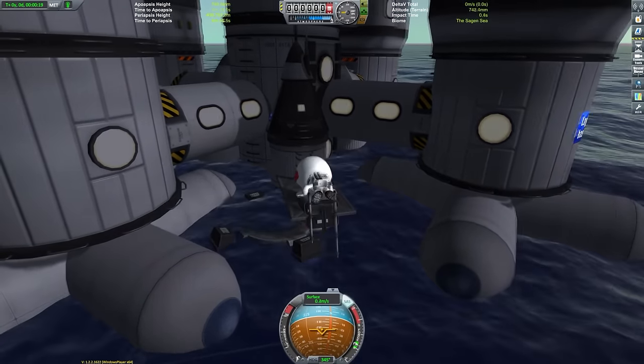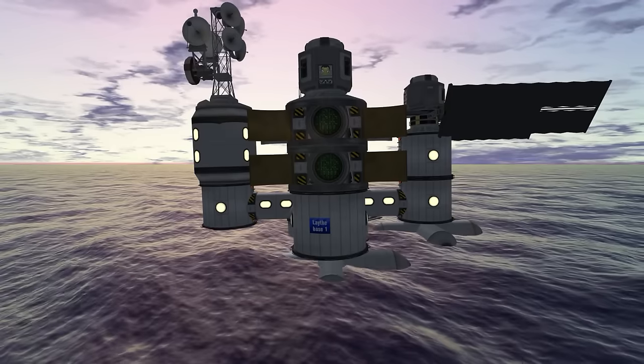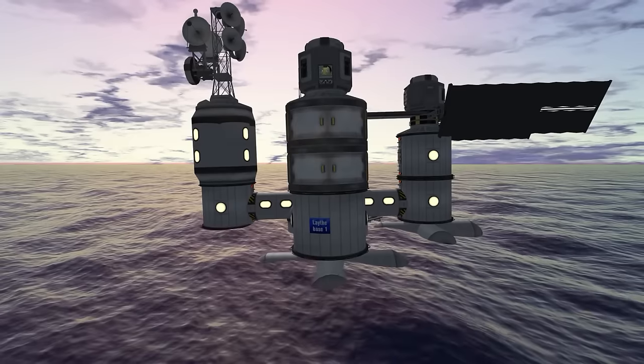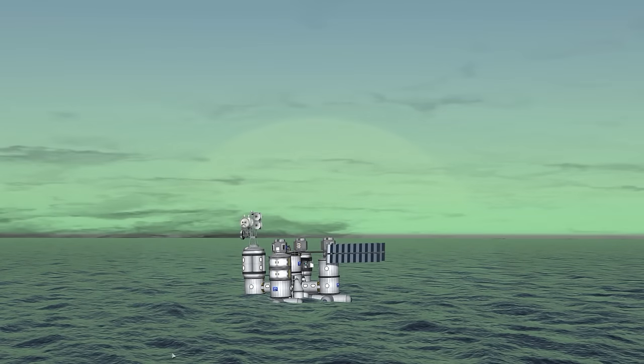That pretty much wraps the video. We can do a few beauty shots of the various bits and views. This right here is meant to represent a hydroponics garden — it's just a bunch of SAS wheels, the only green stock components, so I use them as a kind of faux hydroponics garden. And look at Jool there looming on the horizon.